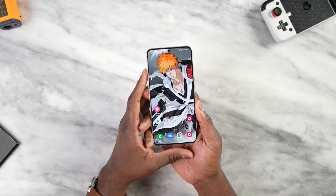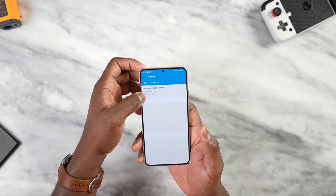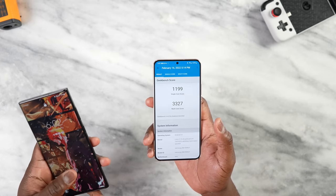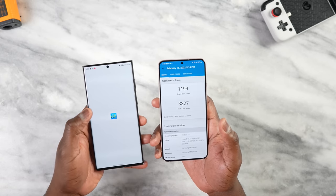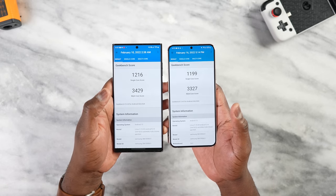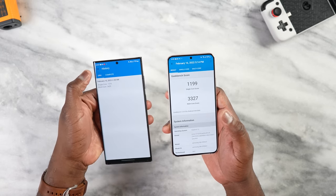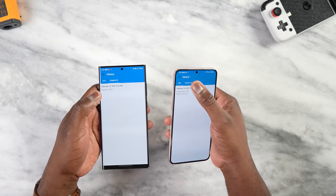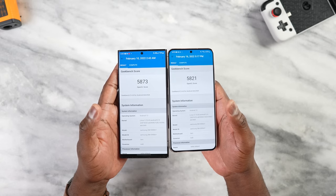Benchmarks aren't that important to me, but I wanted to start with some. Looking at Geekbench first — here's the CPU reading — and going into the S22 Ultra for a reference point, you can see the difference between the two: a little more in single-core score and a little more in multi-core score. The compute benchmarks are much closer, as both are Snapdragon 8 Gen 1 devices, so we should see similar numbers.